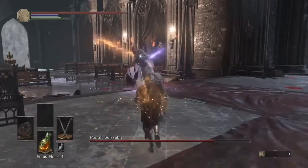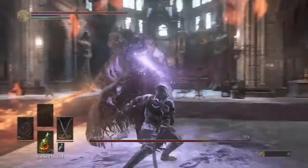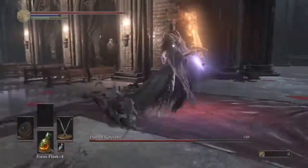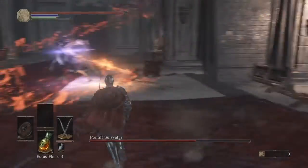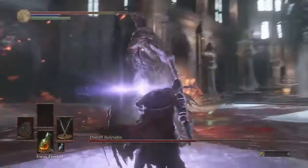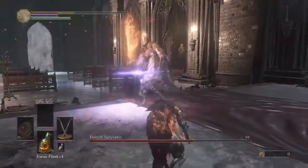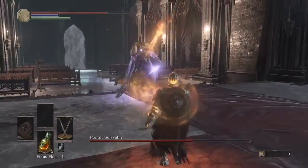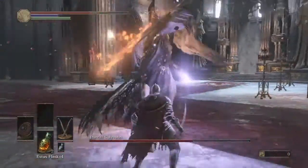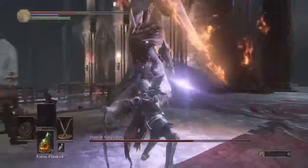He has a fire sword that does a lot of damage, so stay away from the fire sword combos. Bait his magic sword combos — that combo is really easy to dodge. That's actually the easiest combo to dodge, not counting the stab attack.